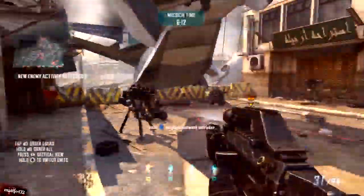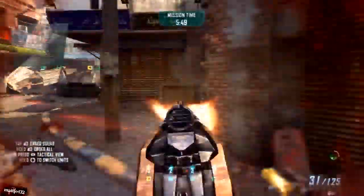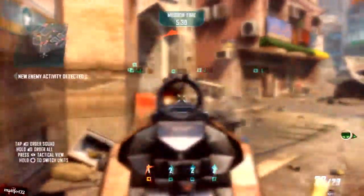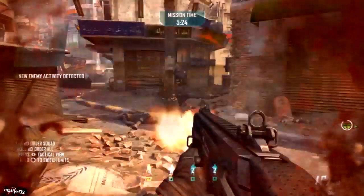But stick it on Recruit and you shouldn't really have too much trouble. All you have to do is make sure that you leave at least a minute on the mission timer to plant the EMP that will open the plane. That's really the only place you can fail whilst doing this, other than dying by being swamped.